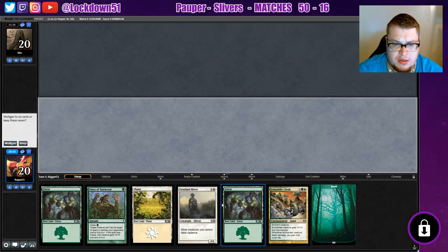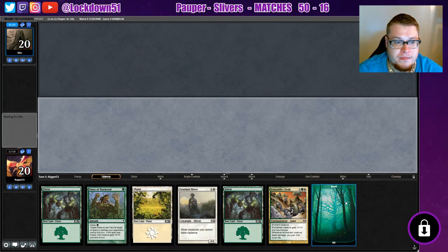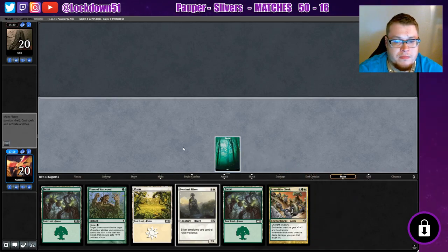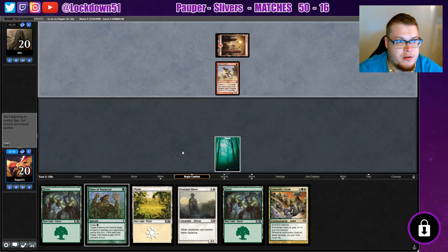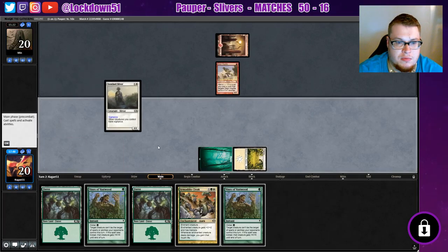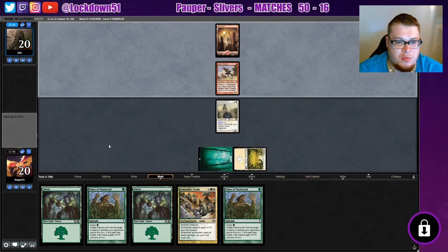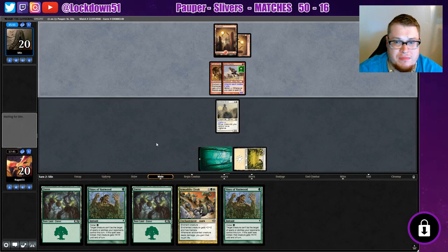Wow, this is a very interesting hand. I don't know if I can keep this — it's got some good stuff but it's only got one creature. We'll try it, we'll try it. I'm not super happy about it. Satyr — alright. Another Vines. I just need him to survive for a turn and we'll be okay. It's a four-four — gnarly.